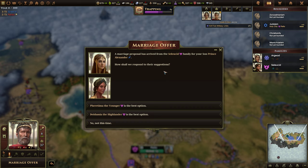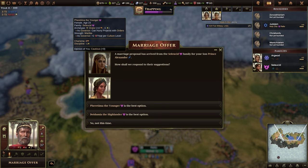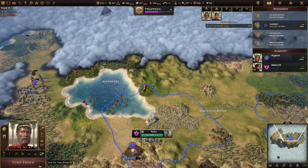Marriage offer for Prince Alexander from the Sleucid family: Deidamia the Highlander, age 28, a zealot and orator. As governor, her trait is warlike — two training per culture level. That sounds cool. Let's take her. They are now married — good for them.